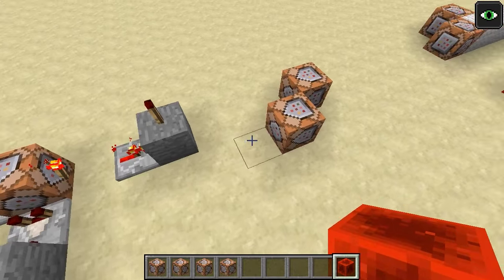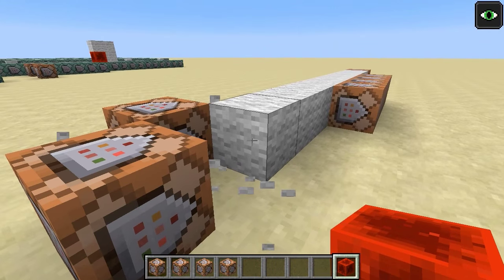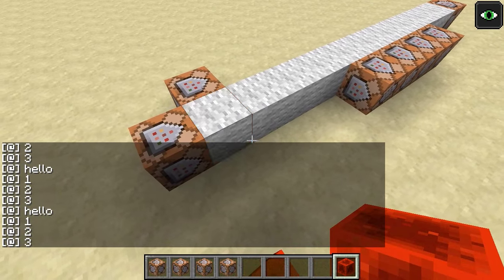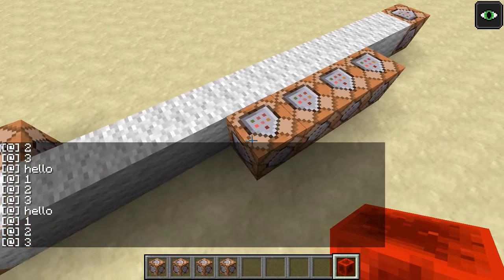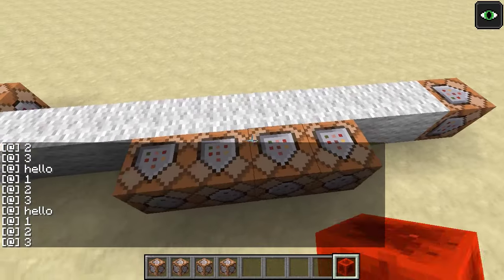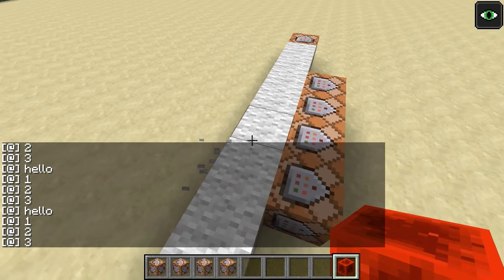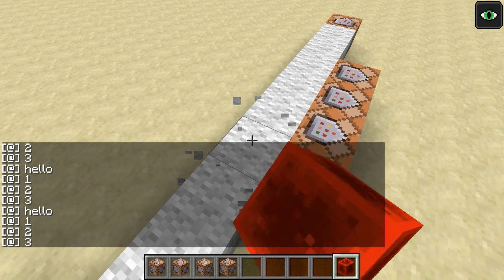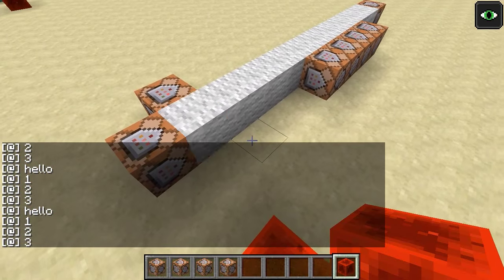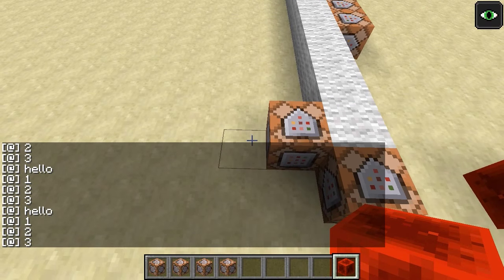As people kind of figured out how to do different things with command blocks, a lot of people started doing things along the lines of fill clocks. I've kind of artificially modified this one so that you can actually see the redstone flashing. But if you wanted to run a series of commands over and over again in a loop — here I'm just saying hello, one, two, three — you could do it with a fill strip. You can see that it's actually changing from redstone to wool to redstone to wool to turn on and off very quickly. And that's why I can't seem to break the blocks, because this loop is running very quickly to go ahead and replace it.